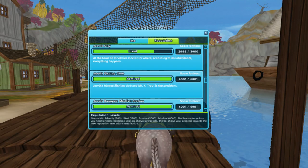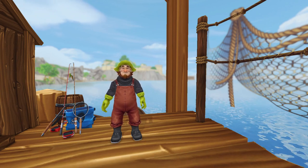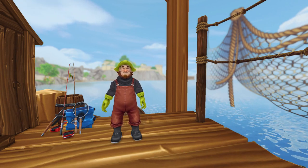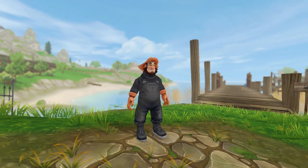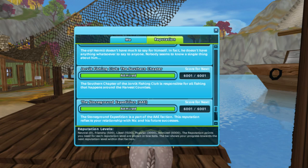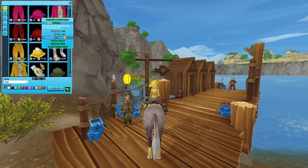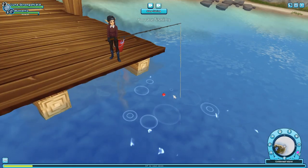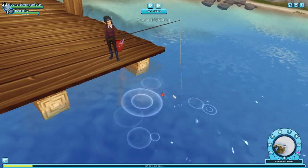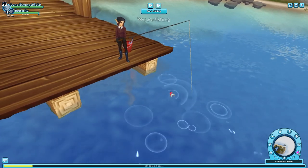When you reach friendly reputation with the fishing club, you will unlock daily fishing quests with Mr. Kod in Moorland Beach. And when you reach light reputation, you will unlock daily fishing quests with Mr. Pike in Jarlaheim, and a new reputation called Jovic Fishing Club, the Saturn Chapter. Don't forget to check the local fishing stores for fun clothing items. Fishing is a great way to get Jovic shillings, and when unlocking the reputation levels, you will also get more XP — and who doesn't like that.